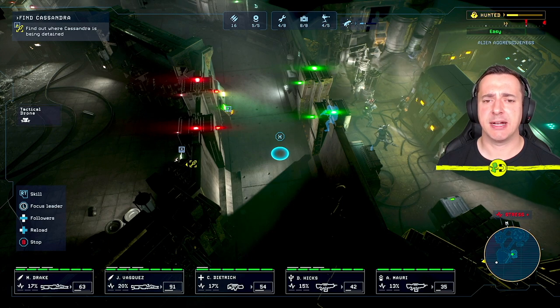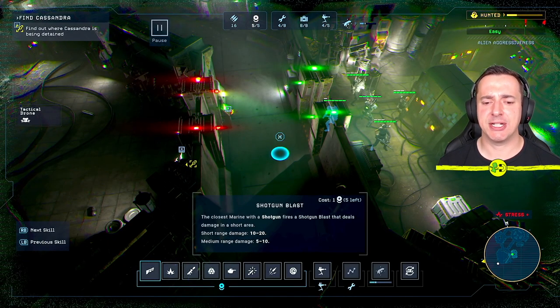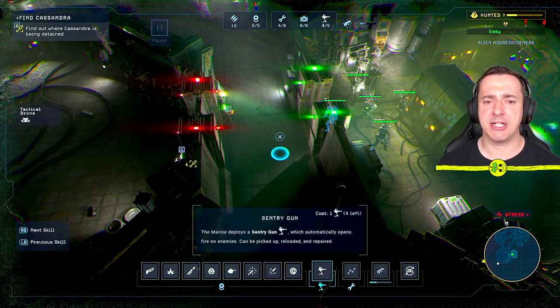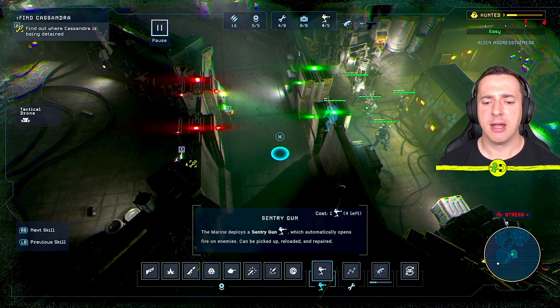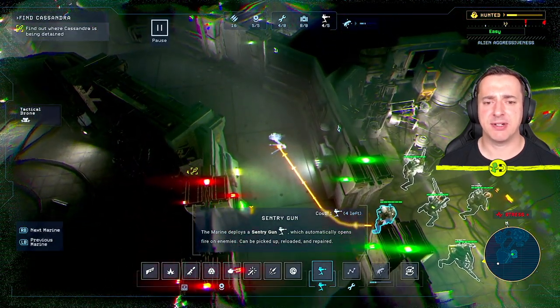I've got four applied to my squad and I'm going to use them in the skills menu. For me that's right trigger or R2 on PlayStation, then right button over to the sentry gun — R1 on PlayStation — and now I'm going to set this up. If I press A once, that's X on PlayStation, I can apply and set up a sentry gun.